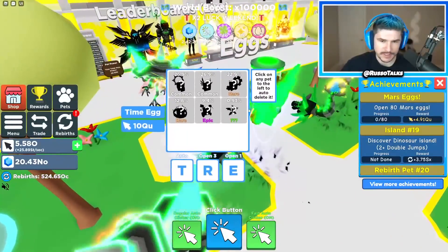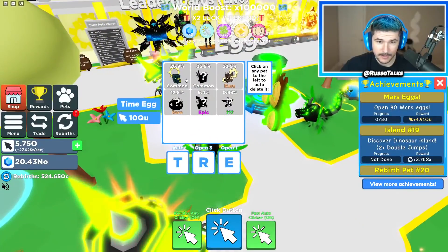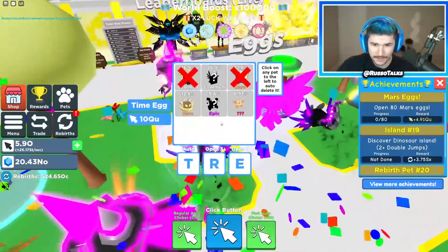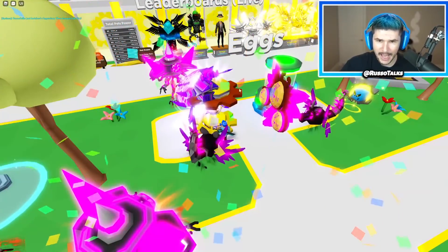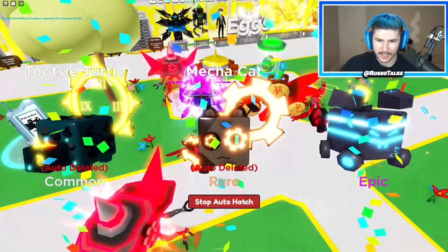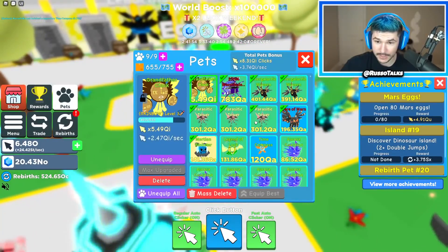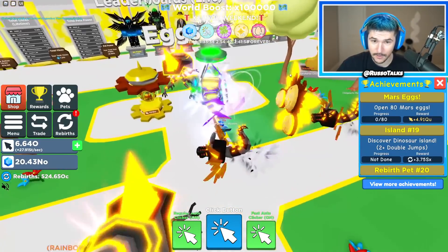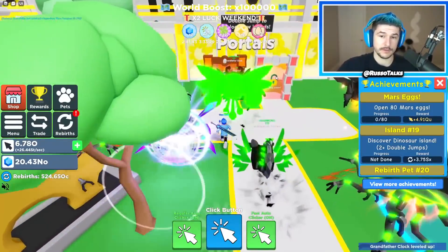Before we go to that portal we need to open the time egg a bit. We got the mecha cat — auto deleting as we go just to have them in the index. The time compass, legendary — I will absolutely take that. Let's auto open until we get the others. We got the time bending owl, and then we got the last one too. So we got every single pet from the time egg. Not bad — pretty solid luck opening.